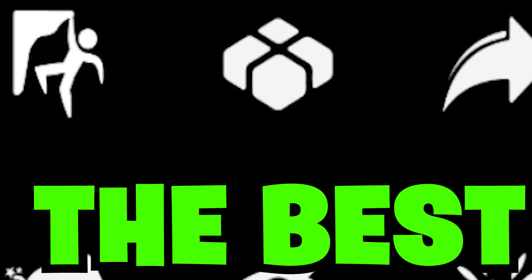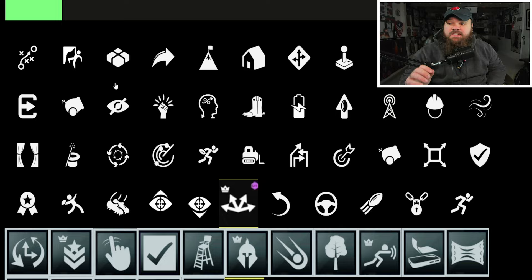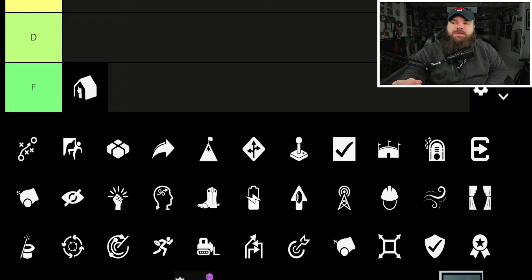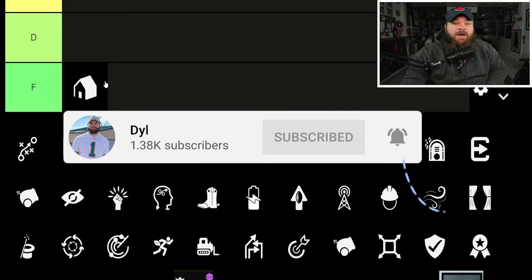We're ranking the best offensive abilities in Madden 24 with a new tier list. In today's video I'm going to rank every single Ultimate Team ability you can use on the offensive side of the ball. We'll start with F-tier — abilities that are either straight up useless or should be avoided, like Homer, whose main purpose is just getting your X-Factor faster. That doesn't make a difference on a play-to-play basis.